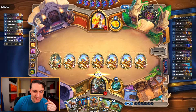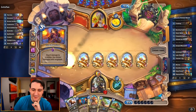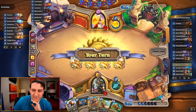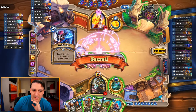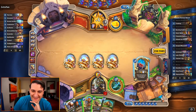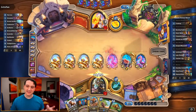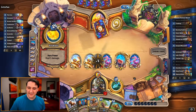Thank you for opening one more spot on the board for our Swarm of Locusts to get value. If he's got Blizzard, so be it - we can just cast Swarm of Locusts again next turn. Combustion gets rid of three of them. Shuma only summons two but it's totally worth it - now we have a wide and kind of tall board.